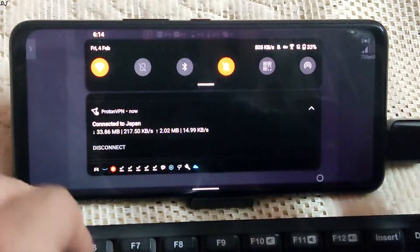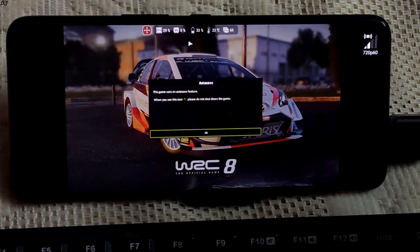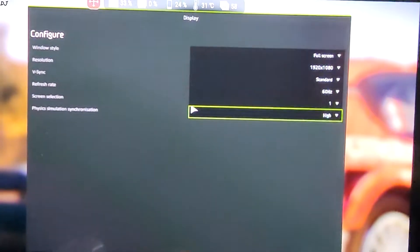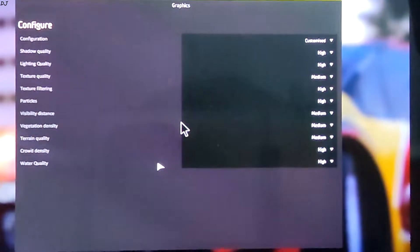Connected to Japan region, I will disconnect the VPN. You can see the signal reception here — 720p resolution and 60fps. These are the display settings: resolution set to Full HD, physics set to Simulation, synchronization set to High. These are the default graphics settings, High to Medium. So now I am going to start the game.